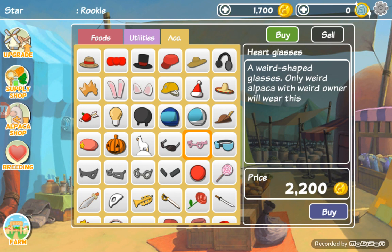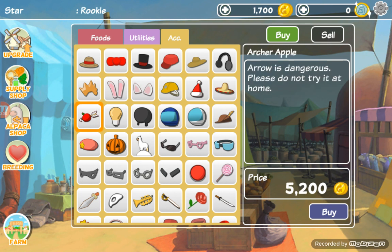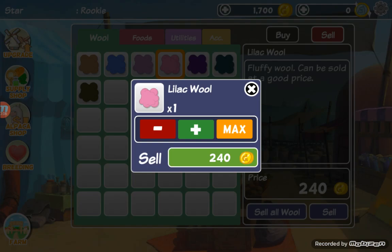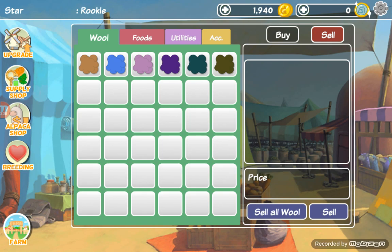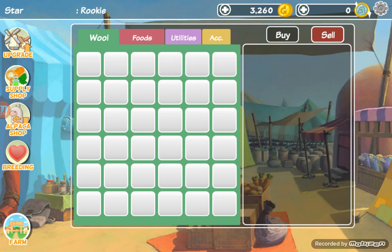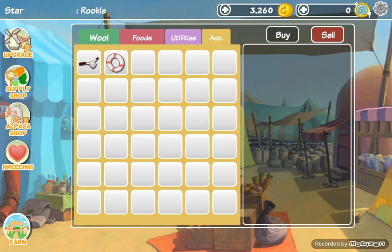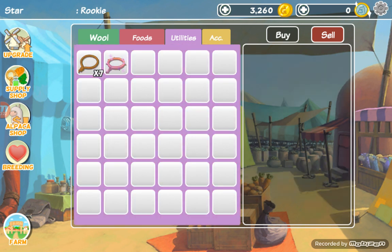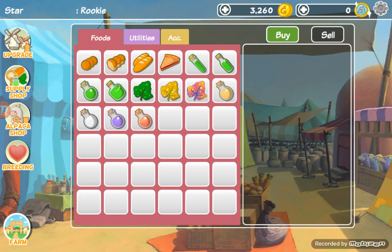Actually, since I'm getting that upgrade I can teach you already. If you want to keep certain wool, you click sell like this. If you don't want any of your wool, you just click sell all wool and it's all gone. I don't want to sell my foods because they're important. Everything to me is important except for the wool.